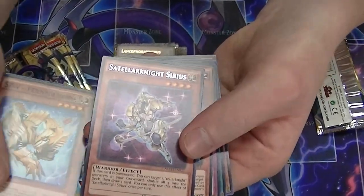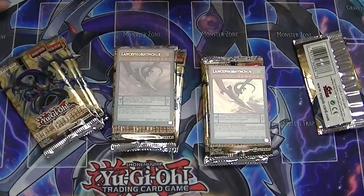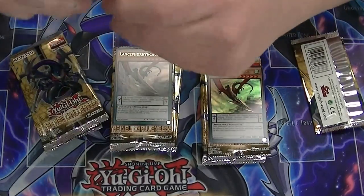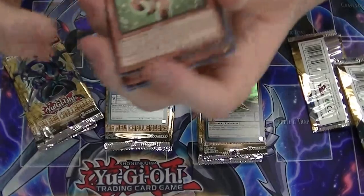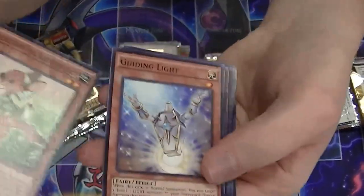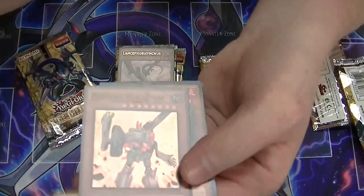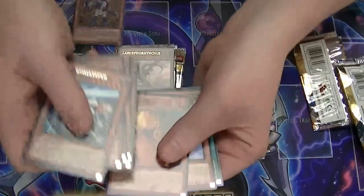Our first rare is Stellar Knight Sirius and no hollows. So things we're looking for? Yang Zing, Shaddolls. Got UA Goalkeeper, and our Super Rare Machina Megaform — that's our first hollow.